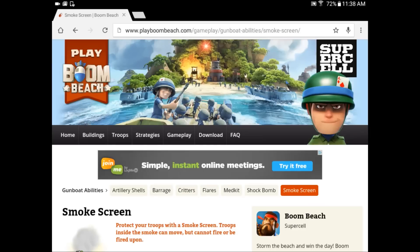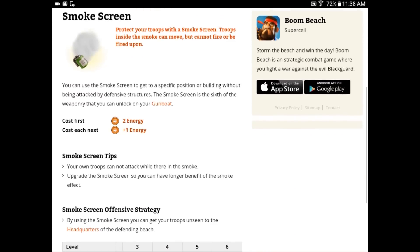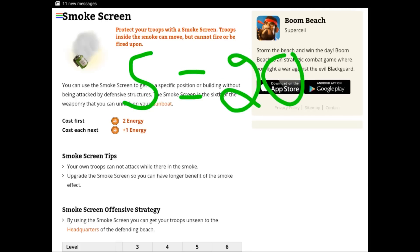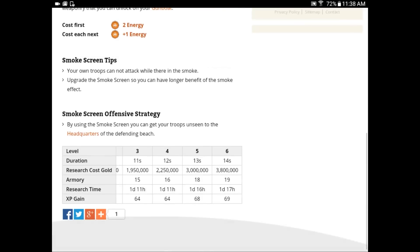Let's give a shout-out to playboombeach.com — although they're not an official affiliate of Supercell, they have a lot of great information. What I wanted to show you on this website is that five smokes equals 20 gunboat energy. A lot of bases take a little bit more, so if you can get up around the HQ with only eight smokes that's pretty good. But look at the difference in cost: eight smokes is going to cost you 44 gunboat energy — that's why you have to do it as quickly and efficiently as possible.